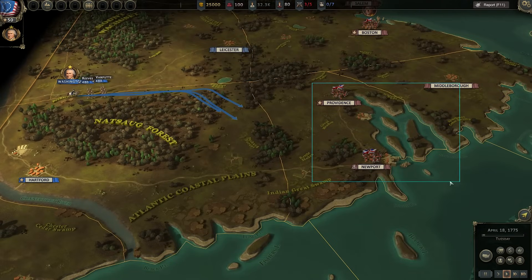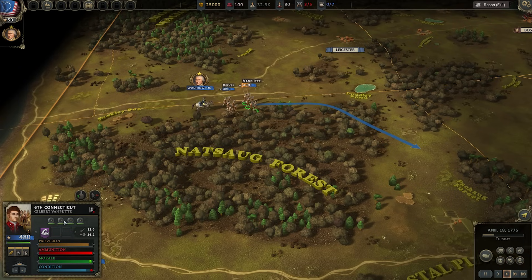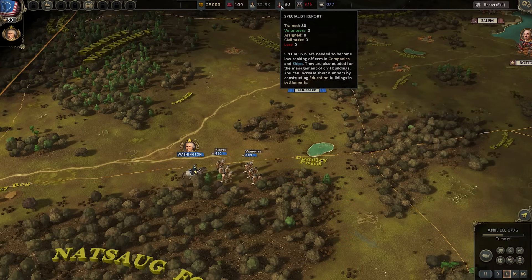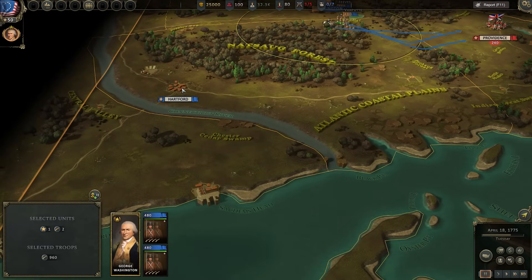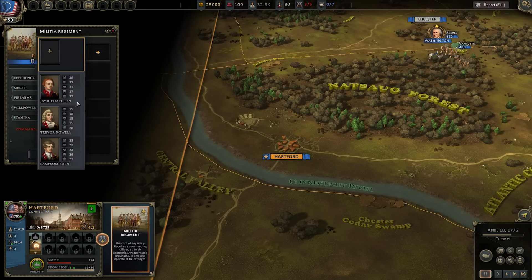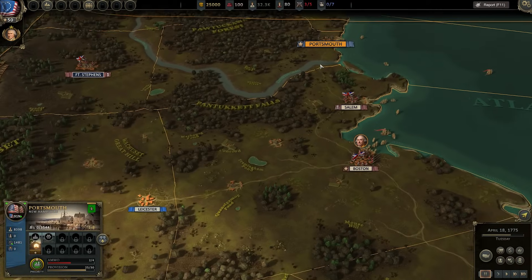We're going to take endurance as a key stat and make a beeline for Providence and Newport — the sooner we unlock them the better. Taking Providence gives you the Continental Army tech tree, which you want unlocked as quickly as possible. We currently have four companies of musketmen and a fusilier unit. There's also a unit of 150 soldiers up in Portsmouth that we need to bring down.